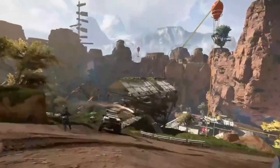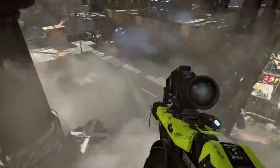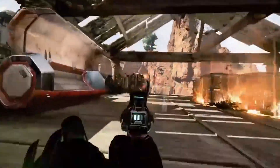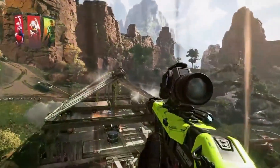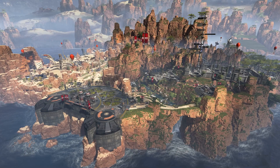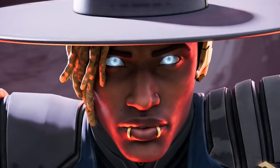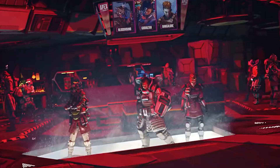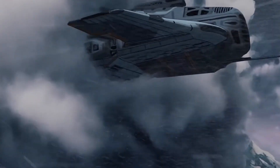Now let's talk Apex. This is a battle royale first person shooter set in the Titanfall universe, another game made by Respawn. But unlike Titanfall you aren't playing as a pilot or seeing Titans running around — this game is set years in the future and follows the events of Titanfall 2. Here you are a legend in the Apex Games, a bloodsport that's televised in the Outlands run by the Mercenary Syndicate headed by Kuben Blisk. You enter different arenas and fight to be the last team standing, also known as the Champions of the Arena.